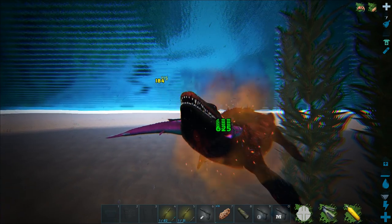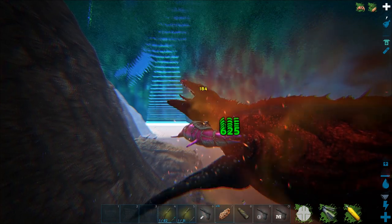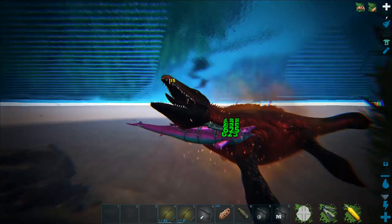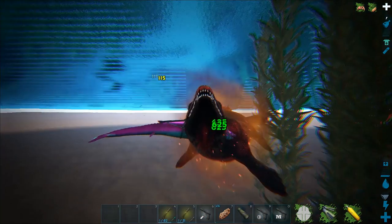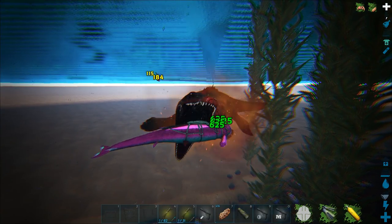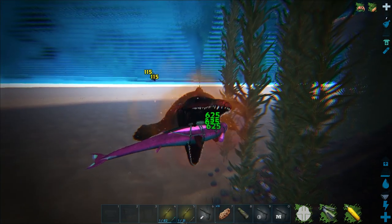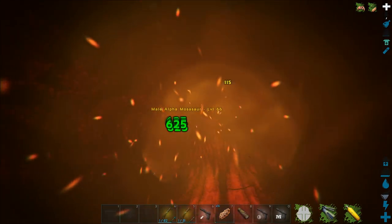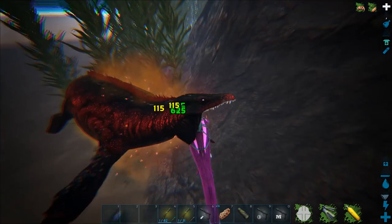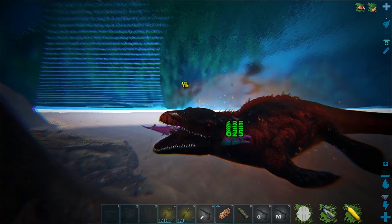Previously I deemed them the most useless thing ever because you don't really need light underwater — you can see even without our clear water mod. But the fact that they can gather something makes them worth taming. We're probably going to tame another one, get some breeding going, maybe get some mutations. We got a mutated one last season that was like green or something. Is this guy almost dead? He's pretty bloody.